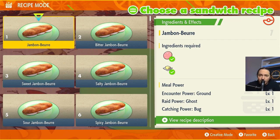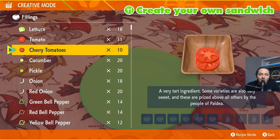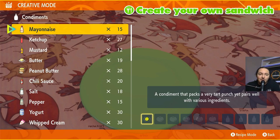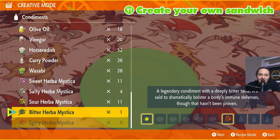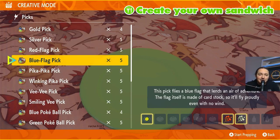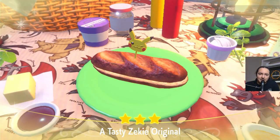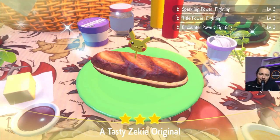Now for Great Tusk and Slitherwing, we're going to be using a Fighting-type sandwich. This one is just as simple as the Fairy one: a pickle, a spicy, and a salty. This should get you your Fighting-type Sparkling and Encounter Power. Here's our Fighting-type sandwich: Sparkling, Title, and Encounter Power for Fighting.